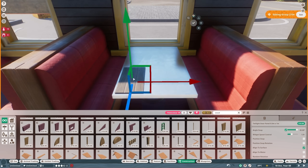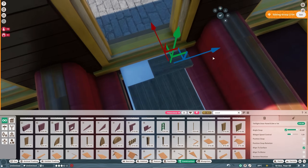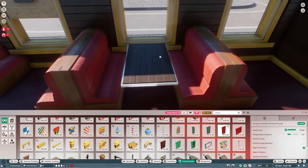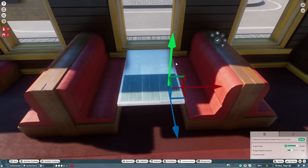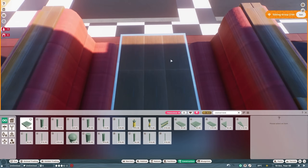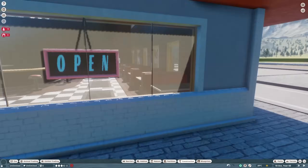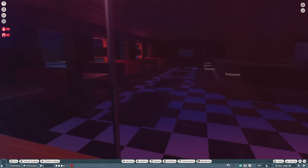I figured we'd do a wooden inlay over the top of the aluminium — that'll cover all the flickering. I ended up using my beloved Indonesian stained timber, which has been the MVP of this build. Just inlay that a little bit into the table and there you go — lovely diner tables with the aluminium I wanted plus the wood that matches everything else.